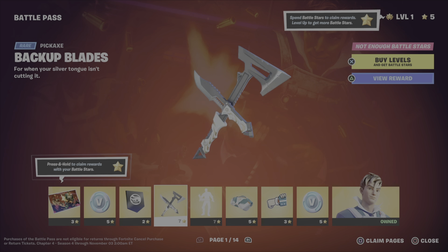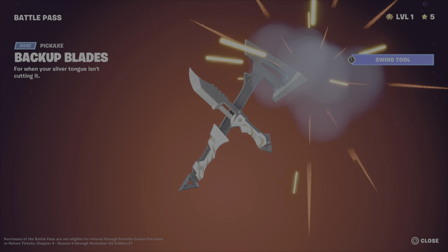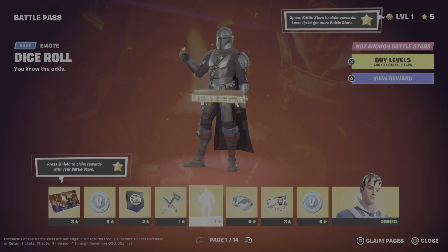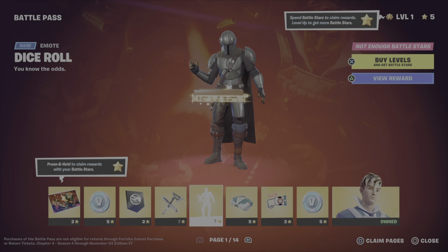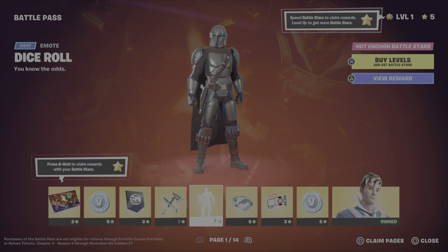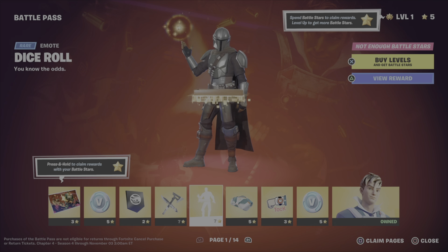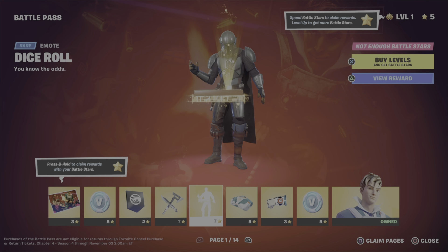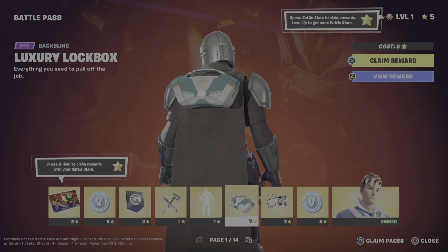There's a pickaxe which is a knife and a hatchet. Roll of the dice — four. I just want to see if it's always the same thing or if it's something different. Okay, so it is different — that looks stupid.